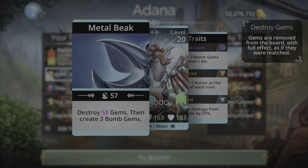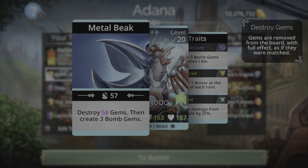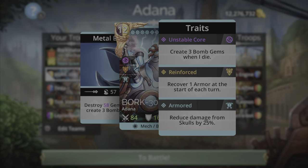In my case, because of my magic level, he gains 20 to all skills this week. Along with that, he will create three bomb gems. His traits are Unstable Core — that standard trait of creating three bomb gems when he dies — Reinforce, recovering one armor at the start of each turn, and Armored, reducing damage from skulls by 25.